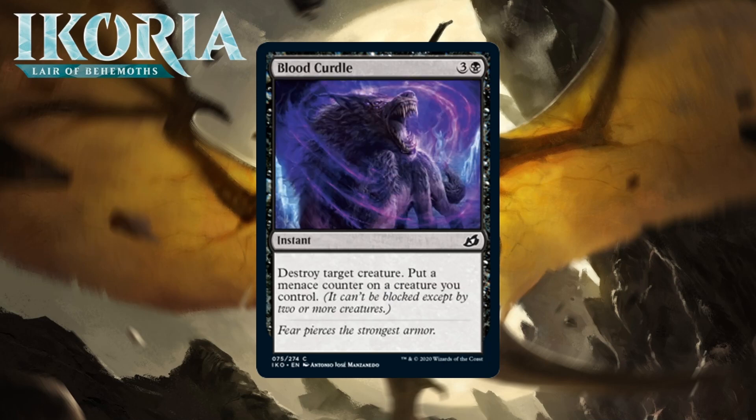Next up it's Blood Curdle. It costs three generic and a black for a common instant, and it says destroy target creature and put a menace counter on a creature you control — so keyword counters are making their debut in this set. Blood Curdle is a great common. Four mana for instant-speed kill anything is usually at least a B-, and this permanently gives something menace, which is a pretty real thing to be doing. When it's stapled to an already premium removal spell, I'm pretty happy about it. I'm giving this a solid B-; it's also a really good black common.